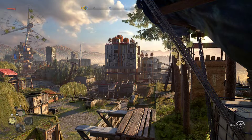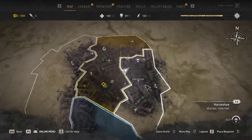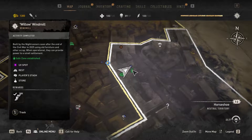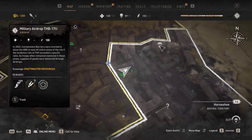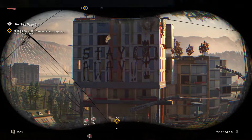Hello everyone and thanks for watching. I just found a military airdrop in the Horseshoe area of the city and I would like to show you how to reach it. Best is to go to the Willow Windmill, capture it if you haven't already, and the airdrop will be right across from it in this building that says stay away.